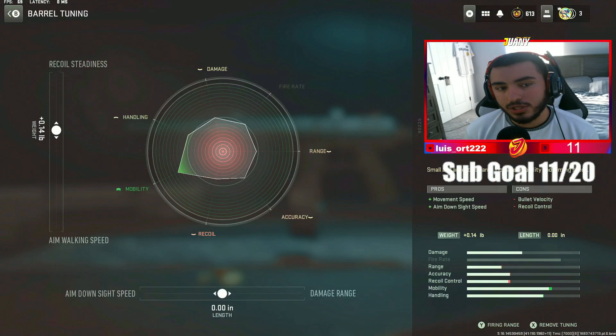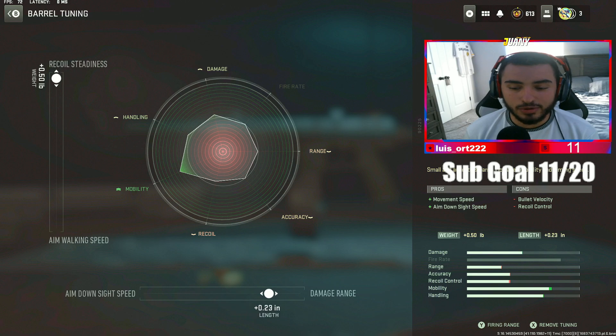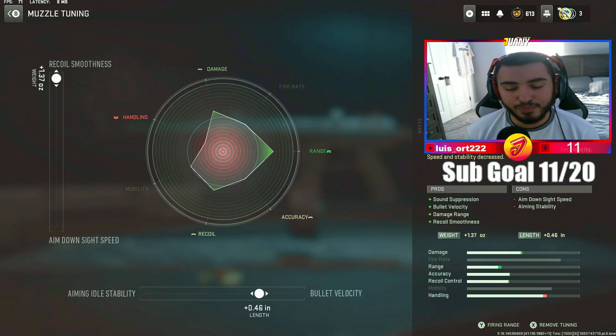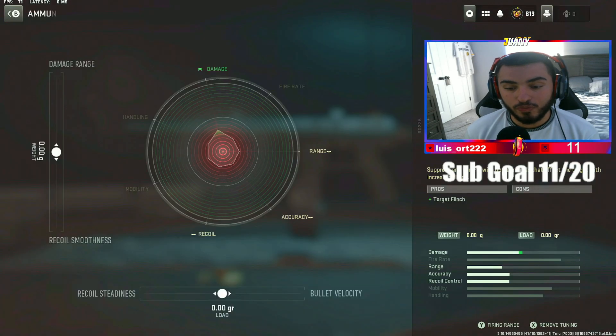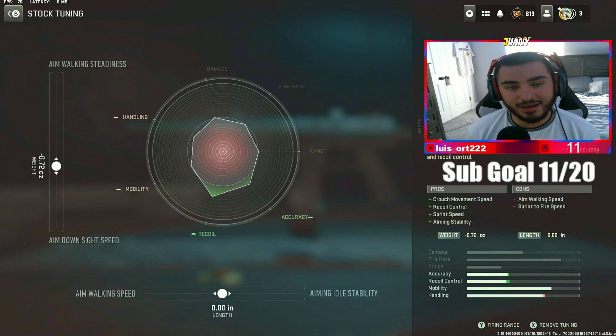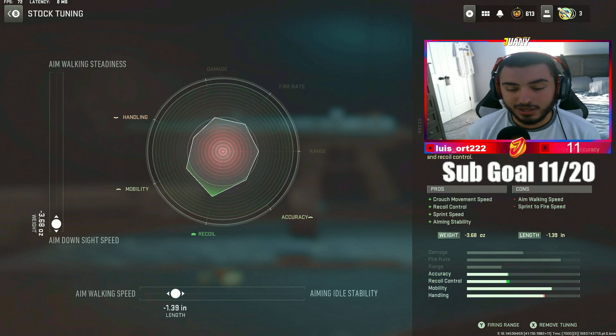For your actual tunings: recoil steadiness all the way up, damage range all the way up for your barrel. For your X-10 silencer, recoil all the way up, bullet velocity all the way up. For the over-pressured rounds, we're going to max these out completely. And for the stock, we're going to max these out just like this.